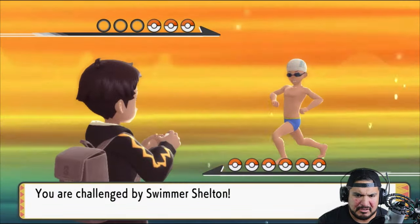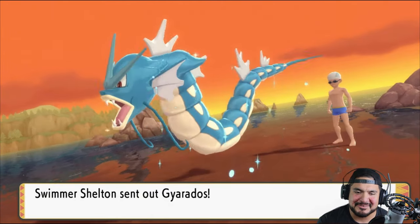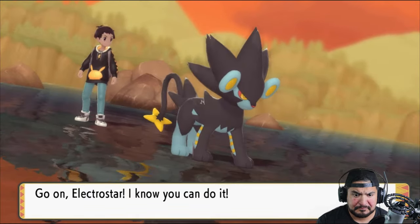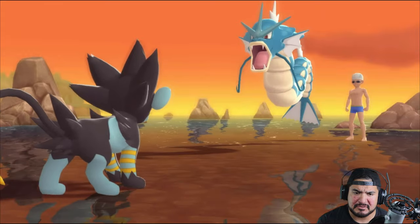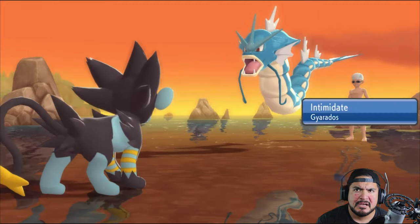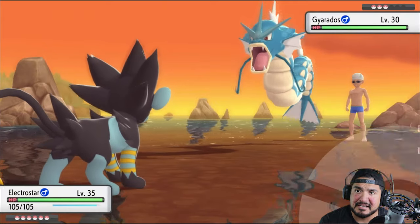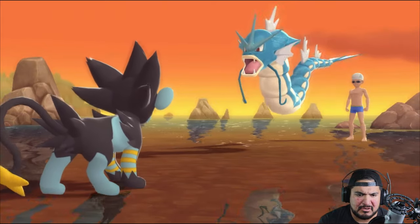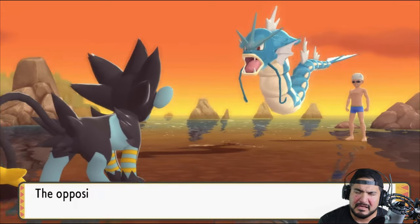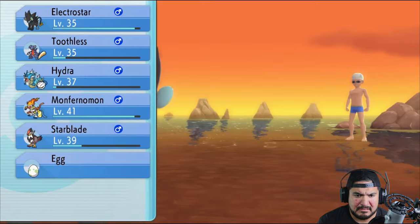Here we are taking on Shelton, and he's going to be coming out with his Gyarados. I might as well use a more powerful Pokemon here. Here is Electrostar using Intimidate — yes, we are intimidating with our super saiyan hair. Intimidating ourselves, that's hilarious. Let's go straight for a Shockwave attack — shockwave for the win, probably eight times damage.